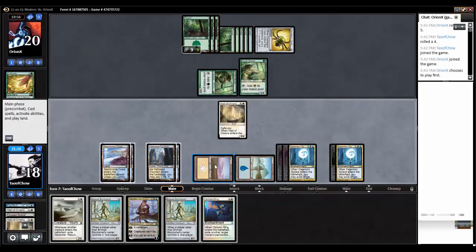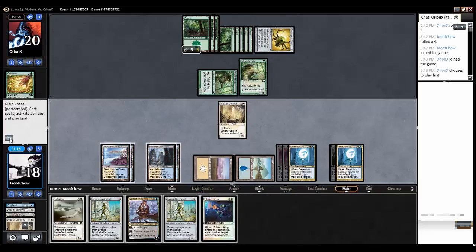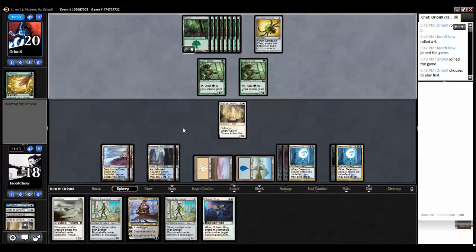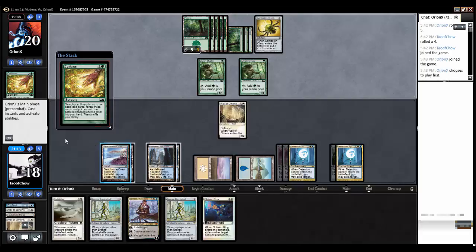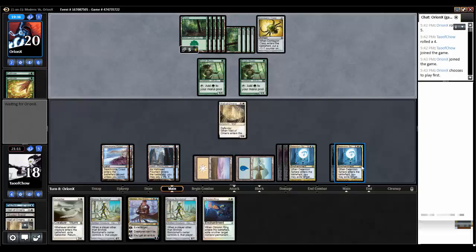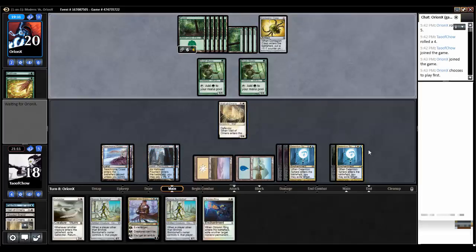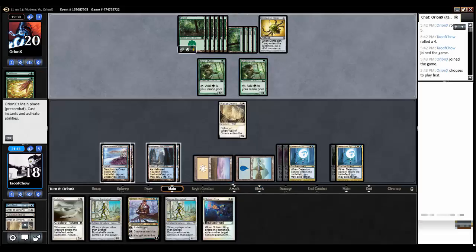O-Ring. This isn't much of a threat - I'm going to save it and see if he casts anything bigger. A better thing to do would be to, next turn, cast Venser, plus-one him, bounce my Detention Sphere, put that Contagion Engine back onto his side, put it back down, get his Elvish Mystics, and cast O-Ring on it.